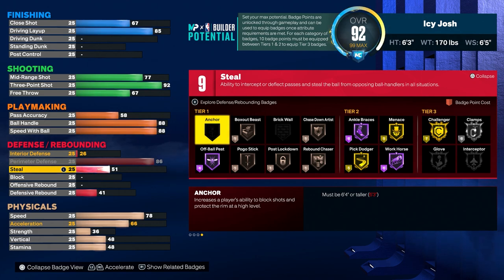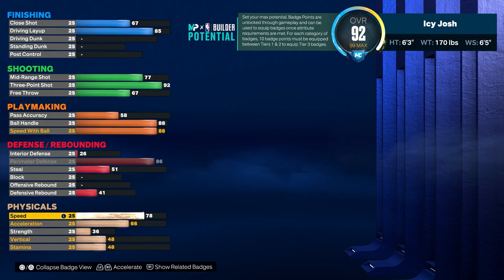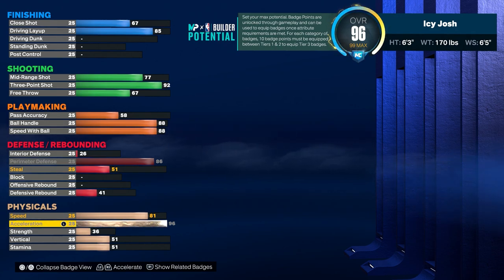For the steal and pass accuracy and free throw we will come back to that later, but for now let's go into the physicals. For the speed you want to go ahead and put that to 81, and I know you're thinking that's really low for a guard, but speed with ball and acceleration is what affects dribbling, and that's the reason why you want to put your acceleration to 96. That's one of the most important parts of this build because it's going to help you so much with dribbling and speed boosting.